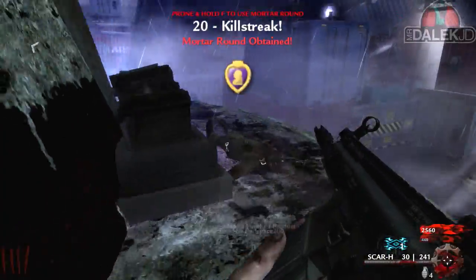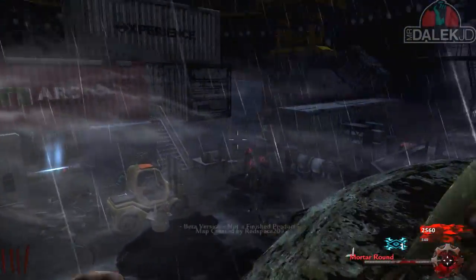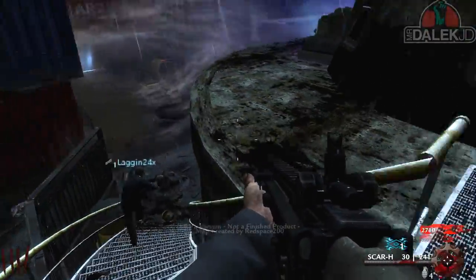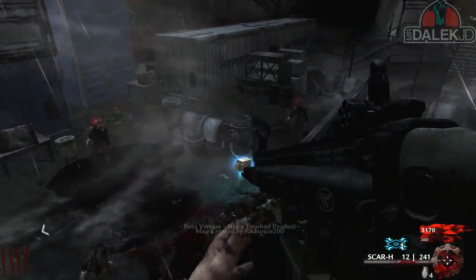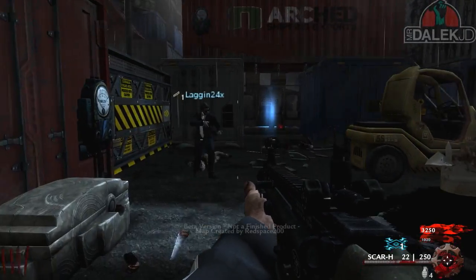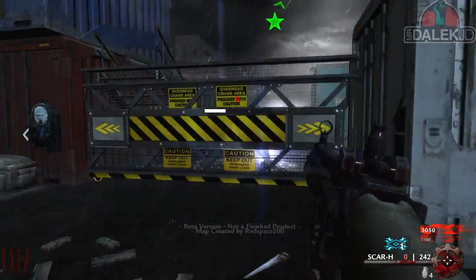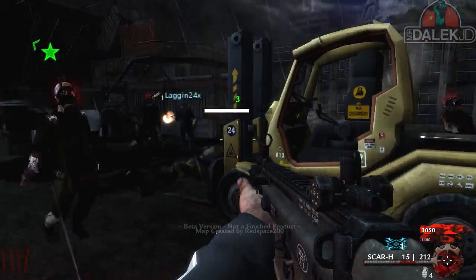We've got some sort of redhead zombie down here — whole head was red, that was weird. I just got myself a mortar round. For people that never watched this the first time around, by getting kills with zombies you get yourself killstreaks, and the more kills you get, the more crazy the killstreaks are. To use them, all you have to do is prone down on the ground and then hold F. What's it called when you go into zombie mode and they can't see you? Zombie blood — yeah, they're not seeing me. It works so, so good. You forget how you take that stuff for granted.